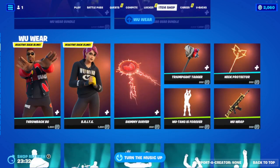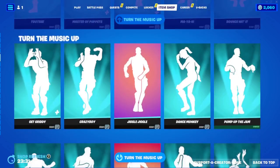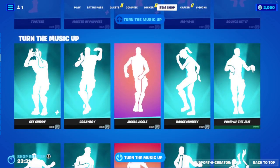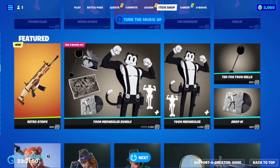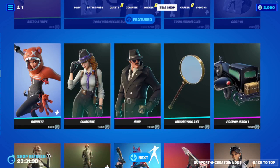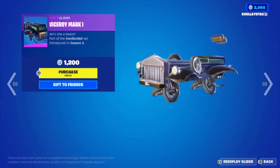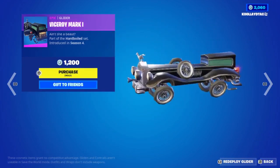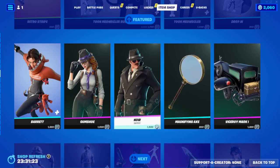We have our Woo Wear bundle and the gear bundle that goes with it. We have our Turn the Music Up emotes — a few of those. Our retro stripe wallpaper and Meowsu's bundle. Barrett Gumshoe — that actually looks pretty cool, I'm not gonna lie, kind of digging it.